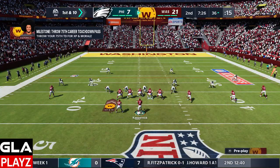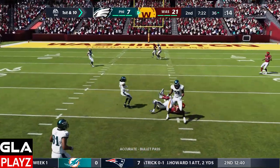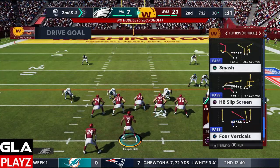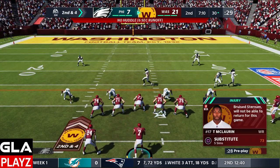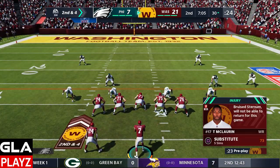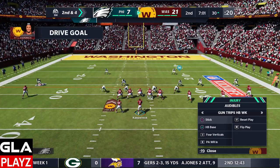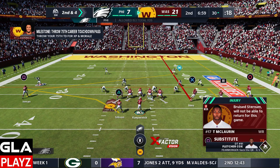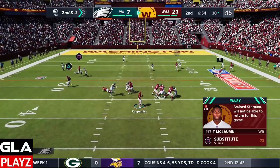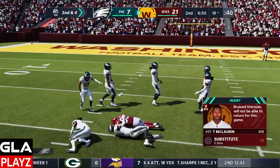The score is 21 to seven — our defense actually got a score somehow. We're pretty close to the red zone, at the 30 yard line. It looks like Terry is gonna be out just for the game — he got a bruised sternum, so we'll see if we can get the win without him. Got Inman open on a little slant and that's gonna be a first down.